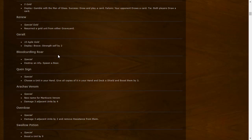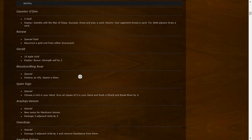Blood-Curdling Roar: Special — destroy an ally, spawn a Bear. Not much to know without knowing how strong the Bear is. These are neutral cards. You can destroy a low-value ally like a Vicovaro Medic. As long as you can destroy a weak ally and the Bear is reasonable, it should be an okay card.